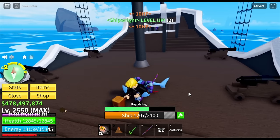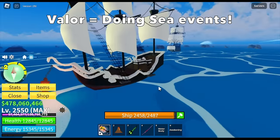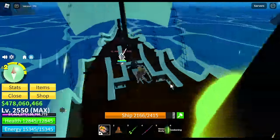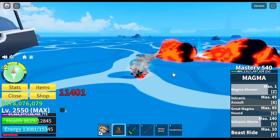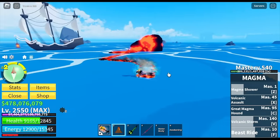One more requirement is valor. How do you get valor? You can get it by doing sea events like destroying ships or defeating mobs. For the sharks — I'm gonna show you — this is a shark we're defeating. You can get 100 valor per shark. That's easy, right?